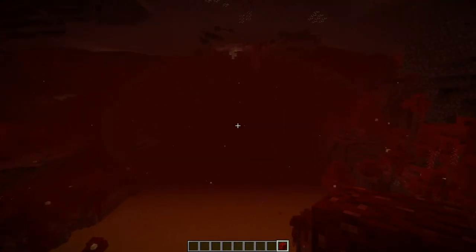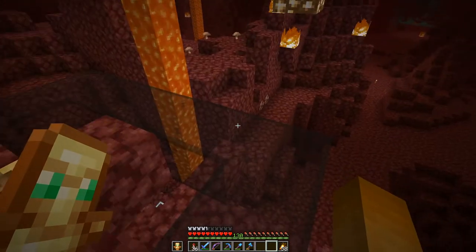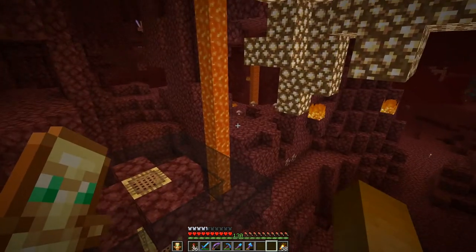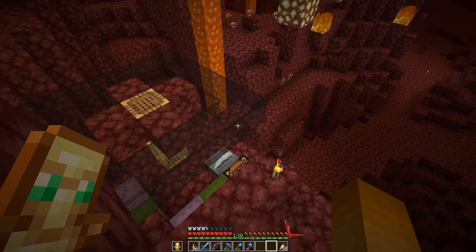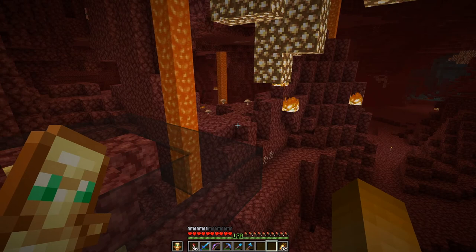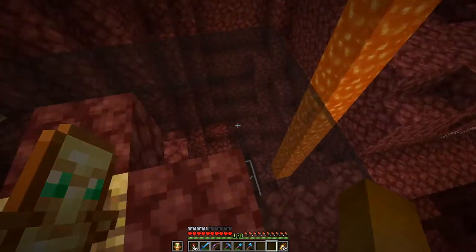I have not yet a fully fleshed out design for it, but we will come to that. Initially I intended to have the nether hub over there, a bit towards our main area. But moving a portal on the nether side is just not as easy as moving it in the overworld. In the overworld you can move it around a bit and it will link to the same portal on the nether side. But here moving the portal only by 10 blocks will move it in the overworld by 80 blocks, and that will of course get a new portal spawn.